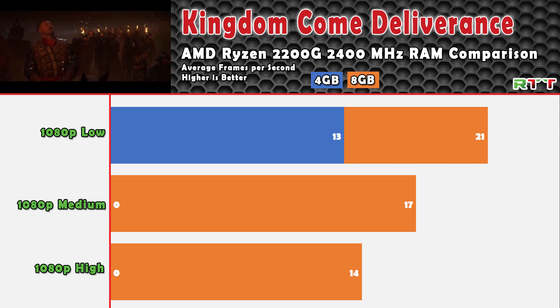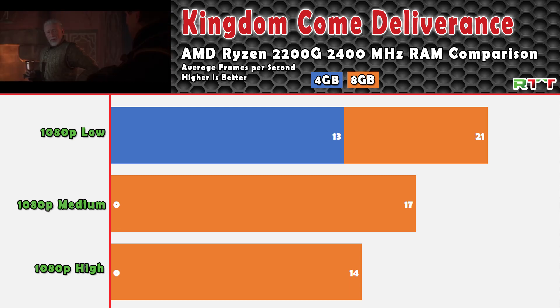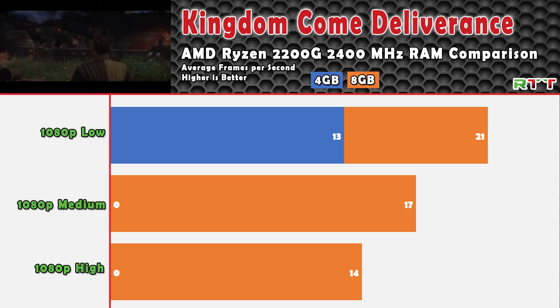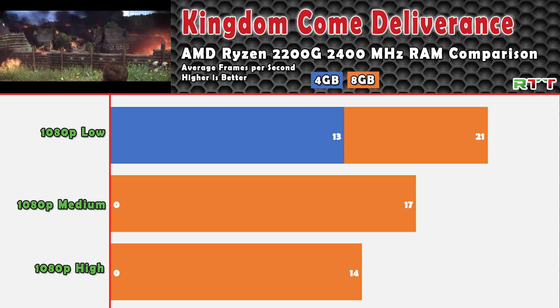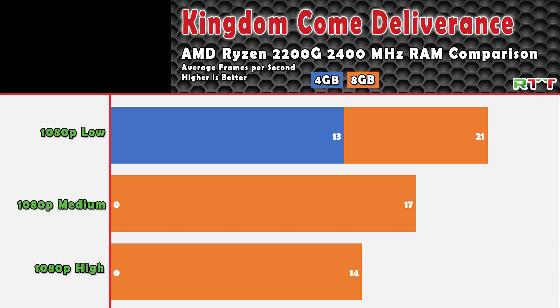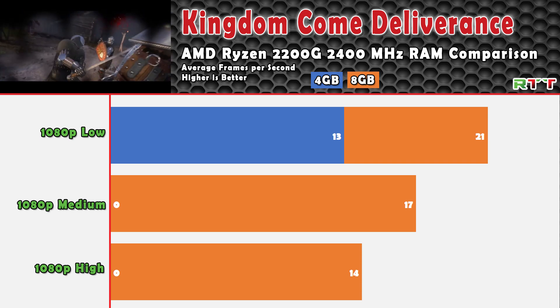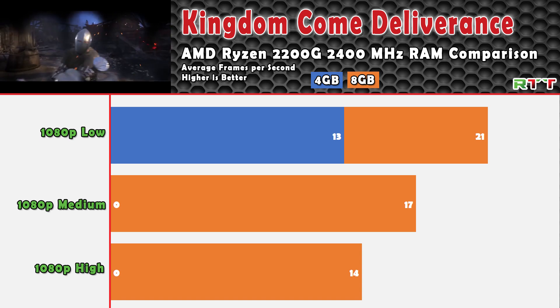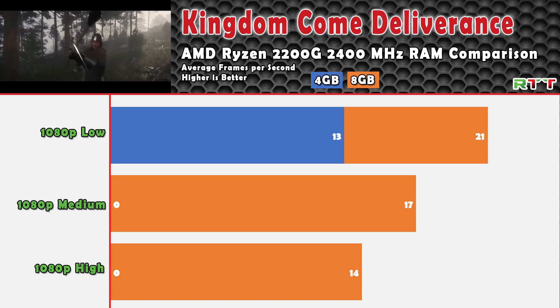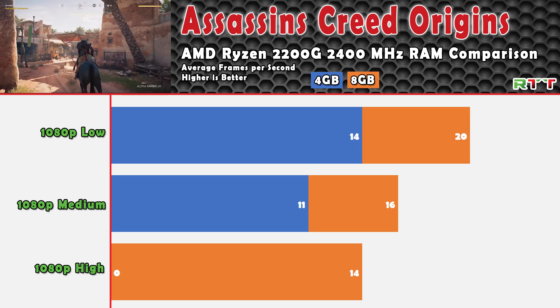I wouldn't consider Kingdom Come Deliverance playable by any means. If you just want to get into it and see what it's about without investing in a higher-end desktop yet, this APU will do that for you, but it's not going to be an enjoyable experience. Kingdom Come Deliverance probably won't work very well, at least at 2400MHz RAM.